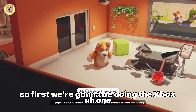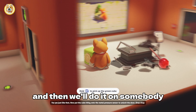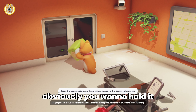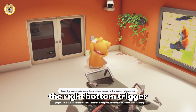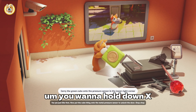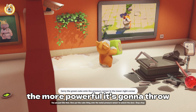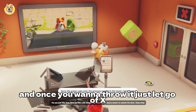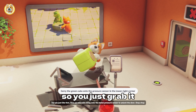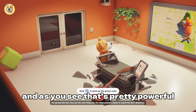Alright guys, first we're gonna be doing the Xbox controller. We're just gonna be testing on the block first and then we'll do it on somebody. What you want to do is hold the right bottom trigger to grab it, and once you've got it in your hand, hold down X. The longer you hold down X, the more powerful the throw. Once you want to throw it, just let go of X and it gets chucked. So: grab it, hold X, then chuck. As you can see, that's pretty powerful.